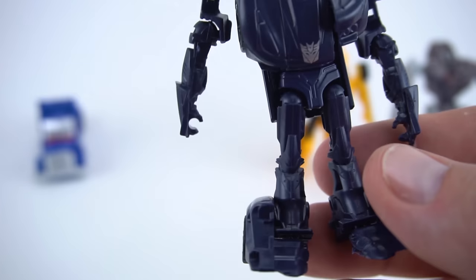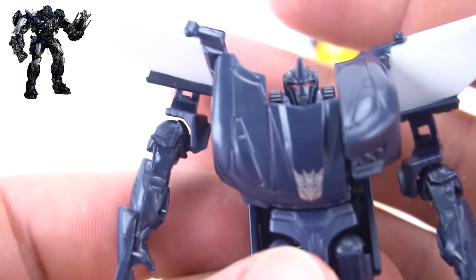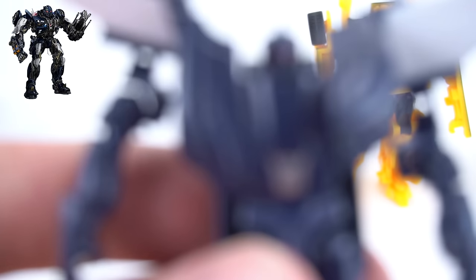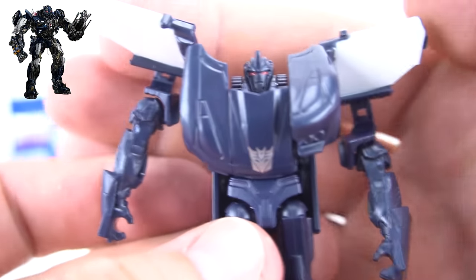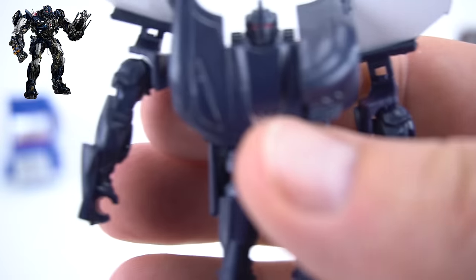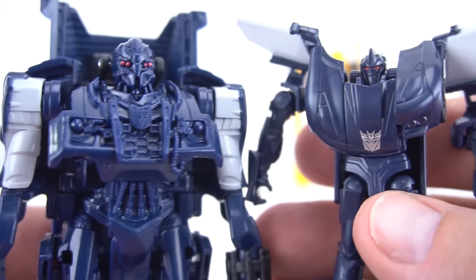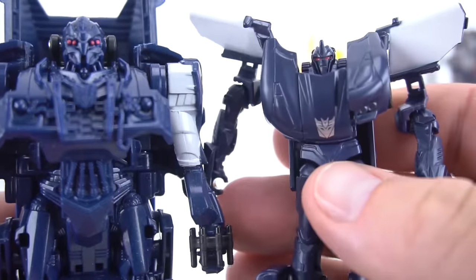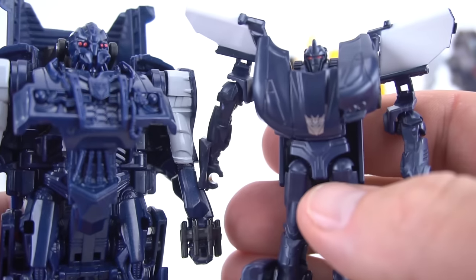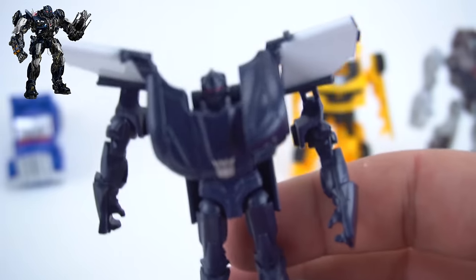Now on to — who's this again? Decepticon Barricade! Yeah, Decepticon Barricade. Check out his face — check out his eyes and his face, see if we can get a closer look. There's Barricade's face. But if you look at a one-step changer — whoa, kind of a lot different, isn't it? He's got four eyes right here, four red eyes, and this guy has only got one and kind of a face. So there's a difference between a one-step and a legion class.